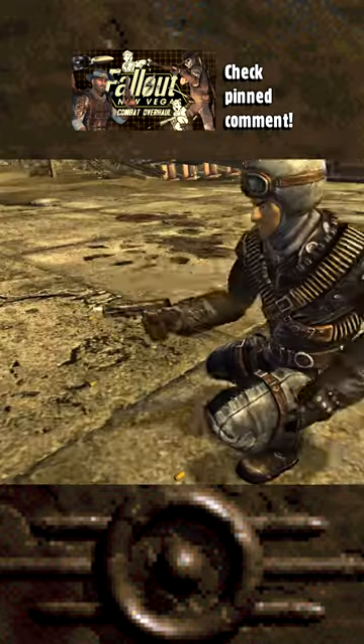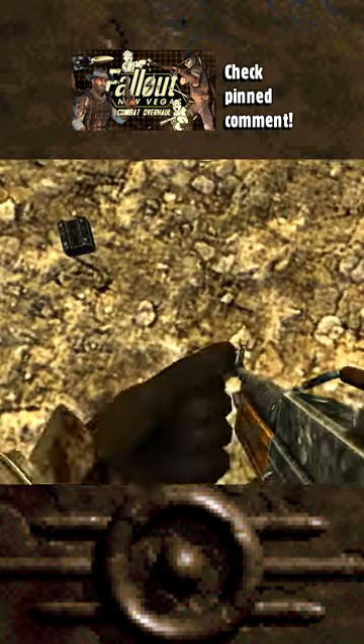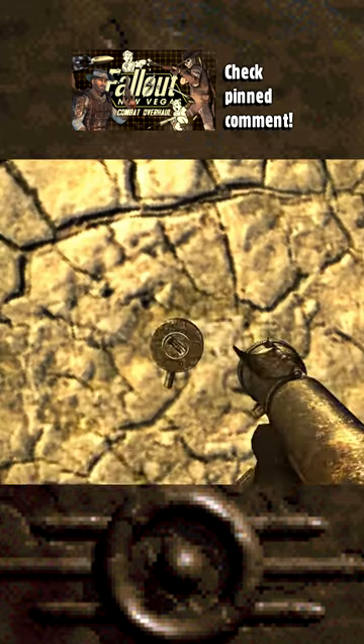And this works on NPCs too, by the way, so you'll also be in awe as they reload and then drop a mag too. The mag dropped will change depending on what magazine attachment you have on.